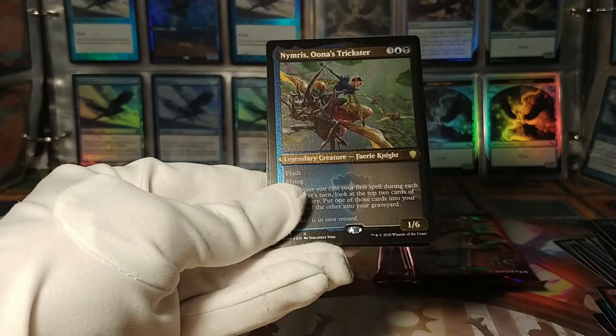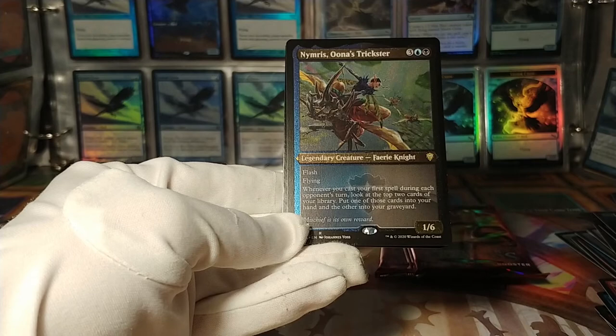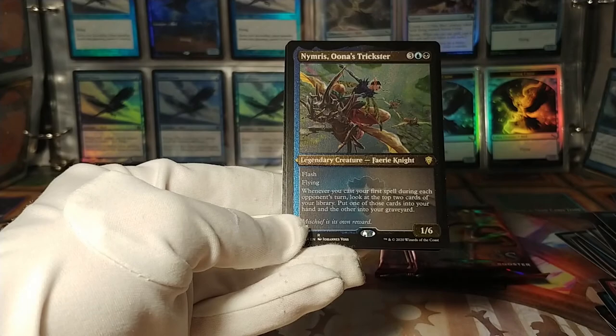And Nimris, Una's Trickster: flash, flying. Whenever you cast your first spell during each opponent's turn, look at the top two cards of your library — put one into your hand, the other into your graveyard. And a soldier token.